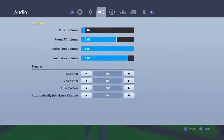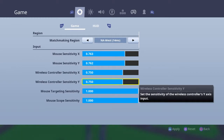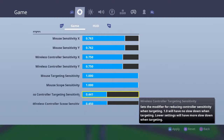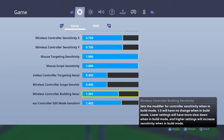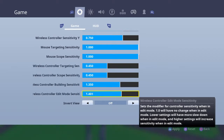My controller sensitivity is set to 0.750, and this one is also 0.750 — X and Y. Targeting sensitivity I keep at 0.450. Scope sensitivity is also 0.450. Building sensitivity I keep around 1.300 or 1.400 — I'll go 1.350. Edit mode I keep at 1.400.